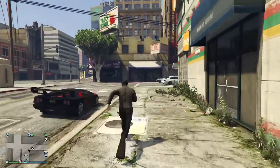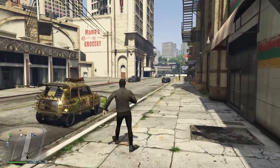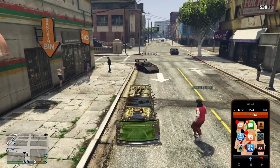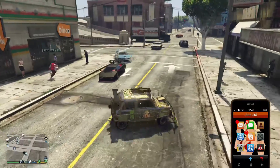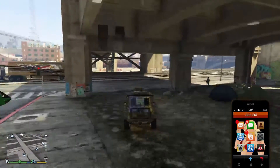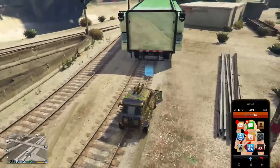Once you see your car spawned in, run through it. Before you jump in the car, press up on the d-pad to bring up your cell phone — if you do not do this, the glitch will not work: the car will get laggy and start to freak out, and you'll have to do the glitch all over again. So with your cell phone open, drive up to the back of the MOC and hover over that blue circle with your car. Now count to 10.